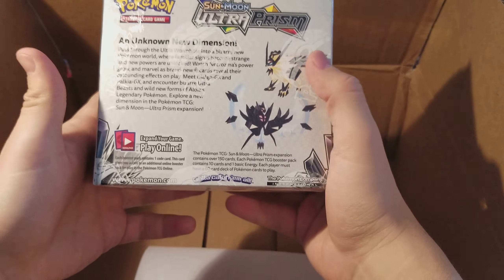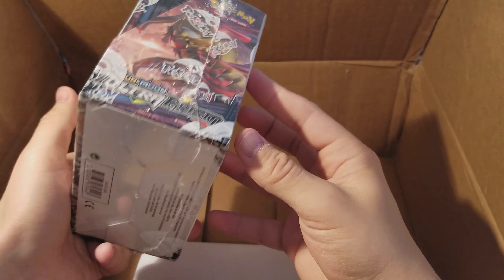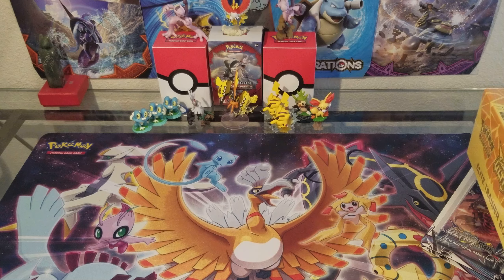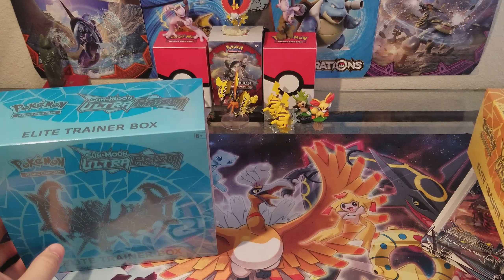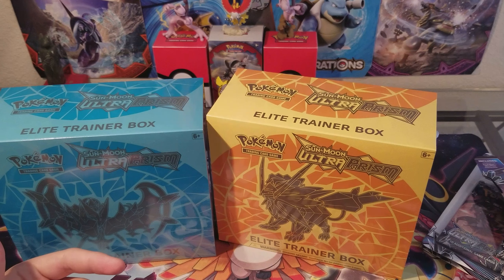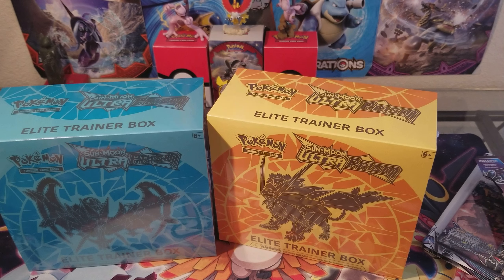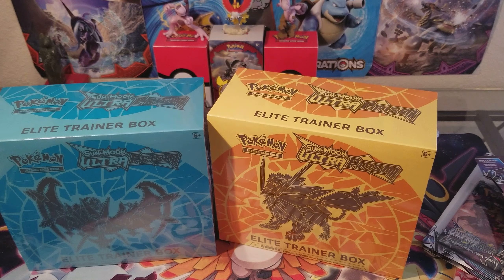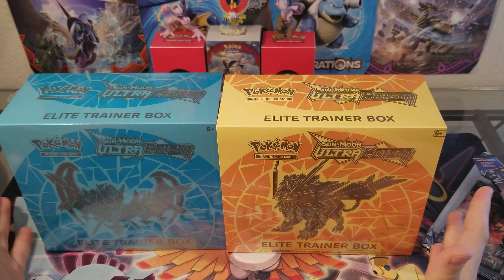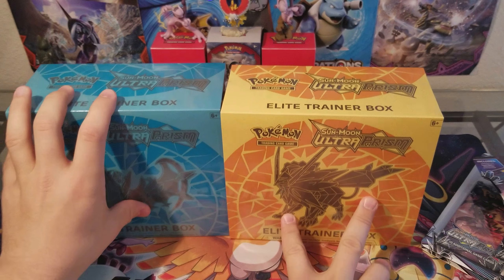And a booster box, which I am excited to open. But since this is a new set, we need to learn what's in it, so I think we're going to go with one of these Elite Trainer boxes first — mainly because it has that special book in there that tells you pretty much what you're looking for and everything that's inside.